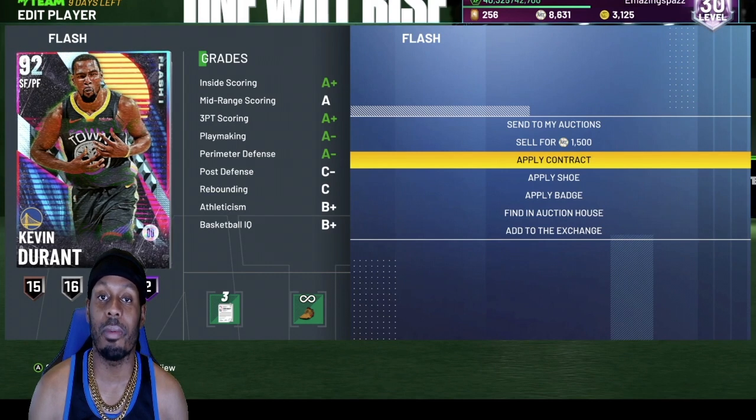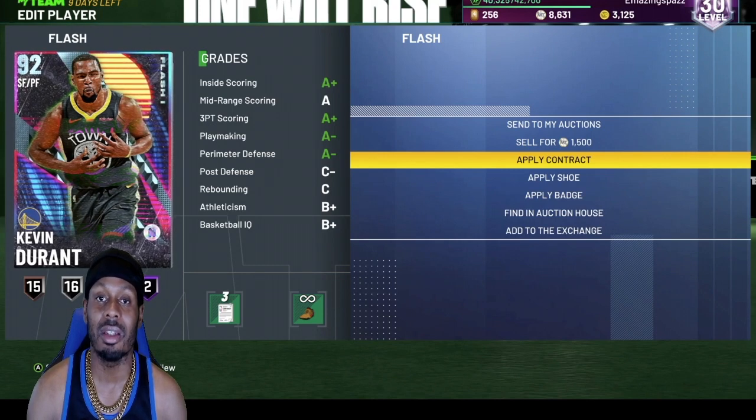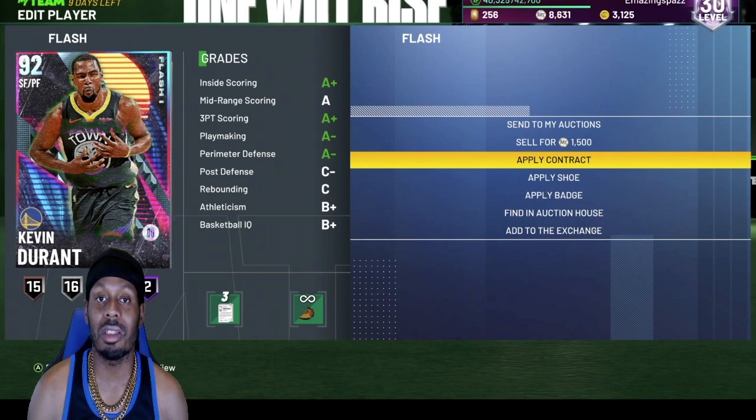Run him at the small four position — he will always be open at the corner. He steals and he blocks shots. This card is a must-have. Top four. KD.